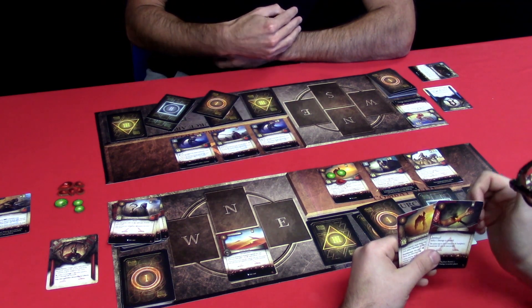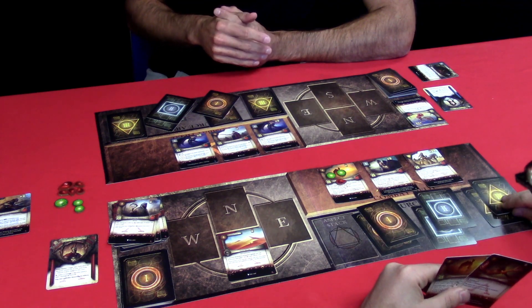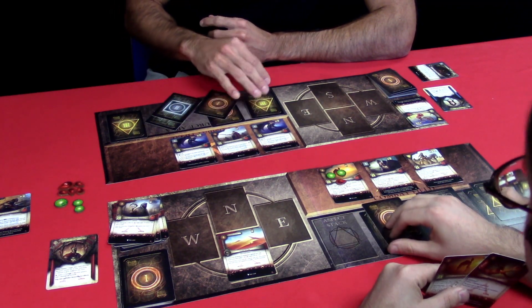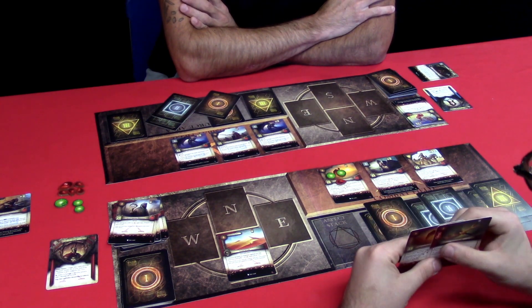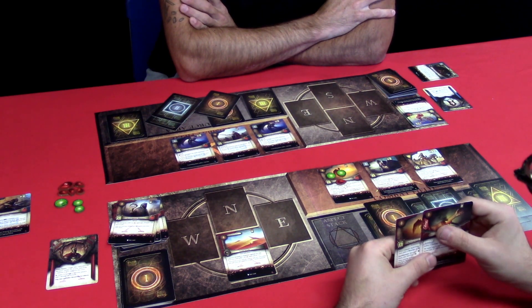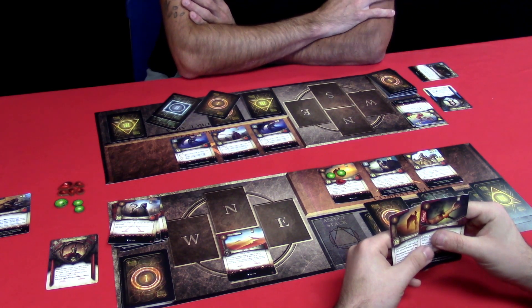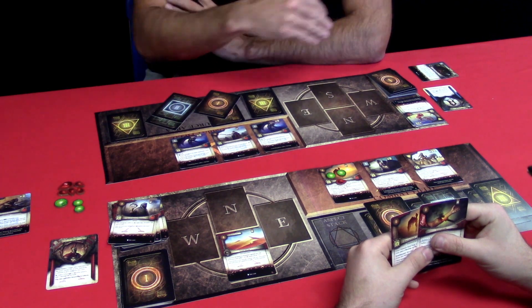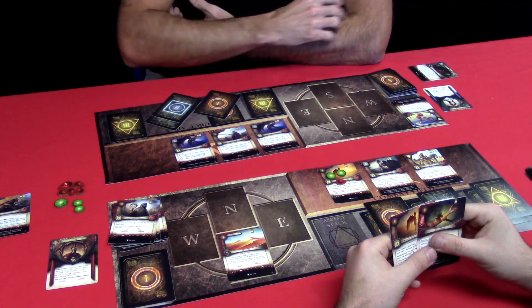My opponent puts the tier 3 into play. We move to the summoning phase — my opponent decides not to summon anything this turn. Straight to combat. Here is an area where my opponent can win the game, and we're going to show you a high-level series of plays as to how that will happen.